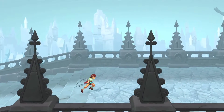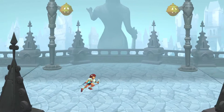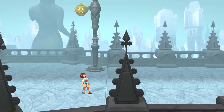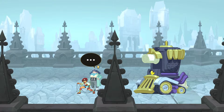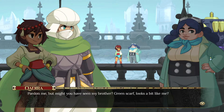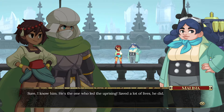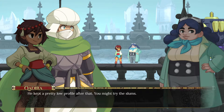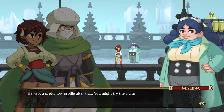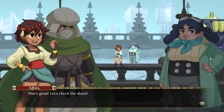This story point should just be over here theoretically. Maybe we just talk to this nice person. Pardon me, but have you seen my brother — green scarf, looks a bit like me? Oh, that guy? Sure, I know him — he's the one who led the uprising, he saved a lot of lives. That sure sounds like him. Do you know where he is now? He had a pretty low profile after that — you might try the slums. So he's still alive! That's great — let's check the slums.